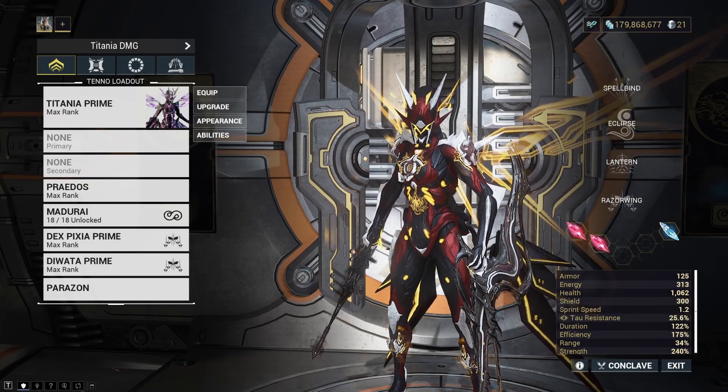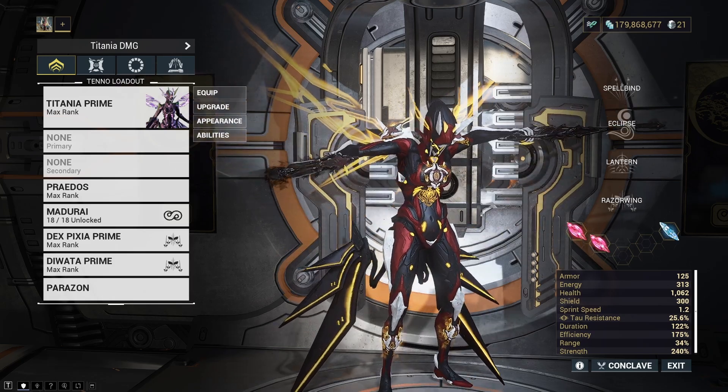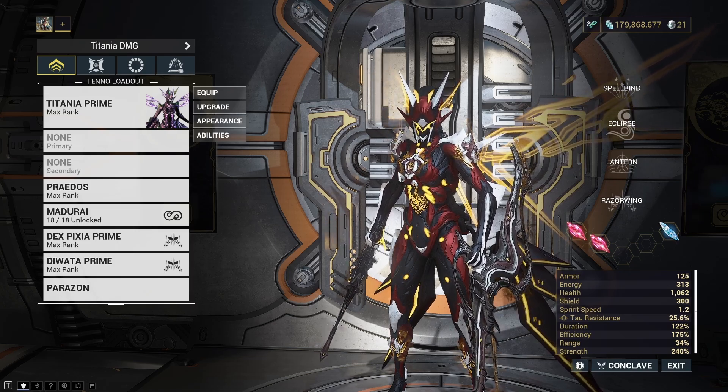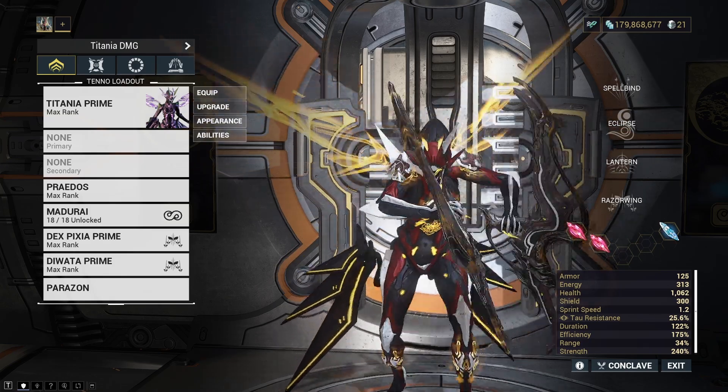Welcome back to another Warframe video. Today we are going to be looking at the Ropolist fight, which is one of the more challenging boss fights in Warframe, particularly for players who are just starting to clear out the star chart, and especially for players looking to clear the steel path star chart, because in steel path this fight can be a right pain. There's lots of stuff going on and for the most part it can be very buggy, which a lot of people get very annoyed with.